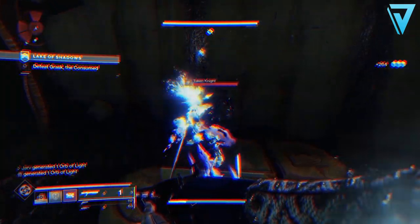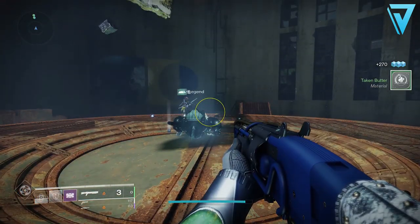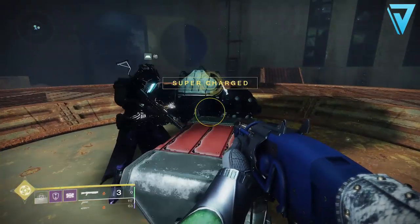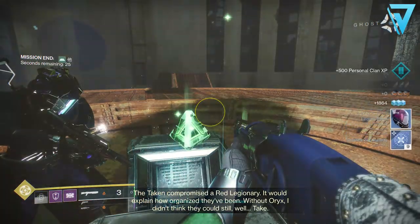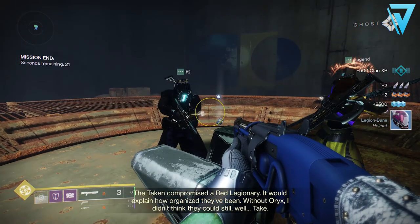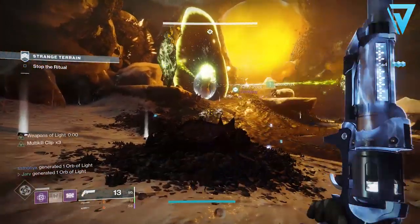I can hear you in the comment section asking about the Lake of Shadows over in the EDZ - and you're absolutely right, it's a very fast strike to do and you can choose it from the director as well. If you have a good team you could probably do it in between four to five minutes, if not less. If you can do that then most definitely go about doing that - it's a very effective method. If you can get a full fireteam jump into the playlist, but if you're running solo the Lake of Shadows is a great alternative - I actually had a few successful runs there this morning.